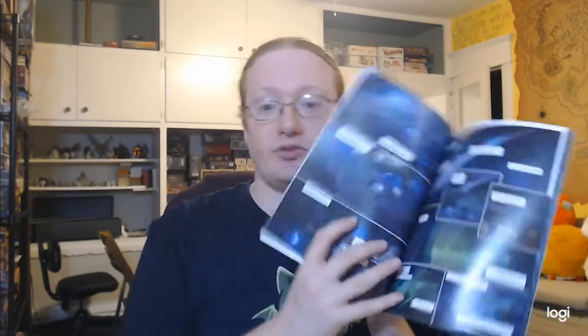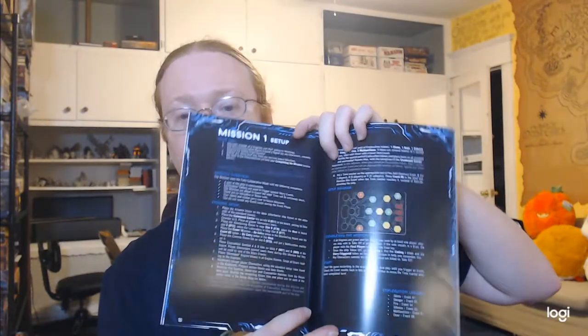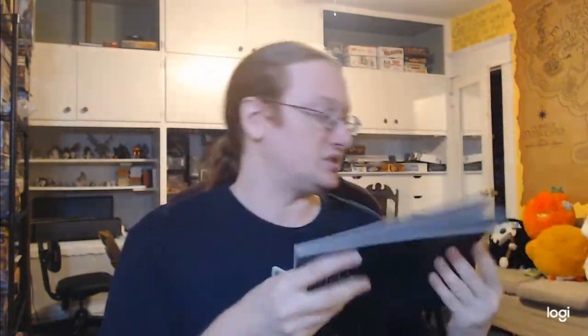So, for Nemesis — it is a graphic novel, but after the prologue there are some general rules, so this might actually be a rule book. Mission 1: Breaking Quarantine. And then after the section of actual graphic novel content is the mission setup.